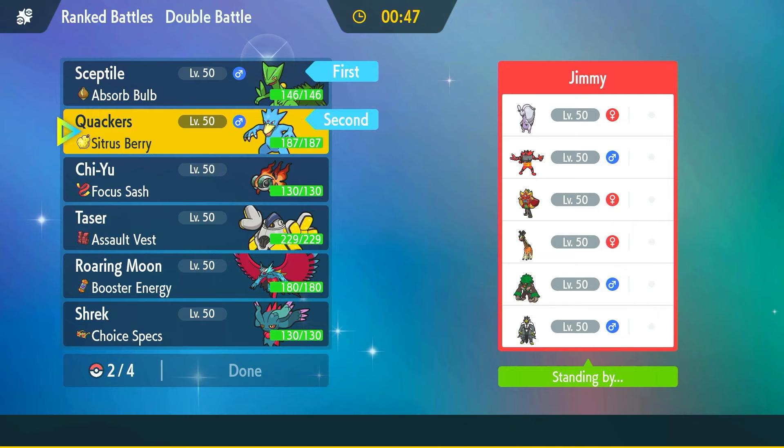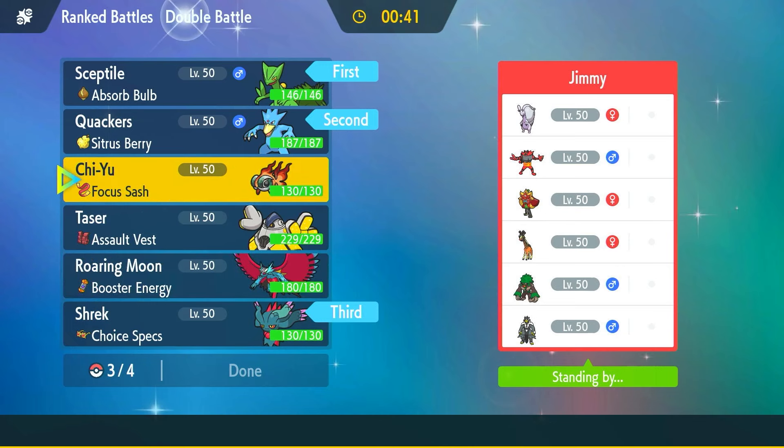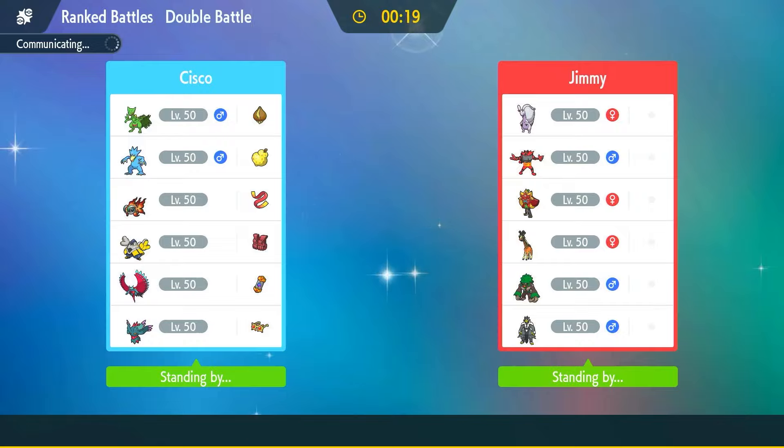The only thing I worry about is Fake Out, so hopefully he doesn't lead Incineroar or Regibooom. In the back I think Chi-Yu and Flutter Mane. Actually, Iron Hands looks pretty nice for the Goodra. Let's lock those in. That Hisuian Goodra is going to be a problem — I don't really have much to handle that guy.